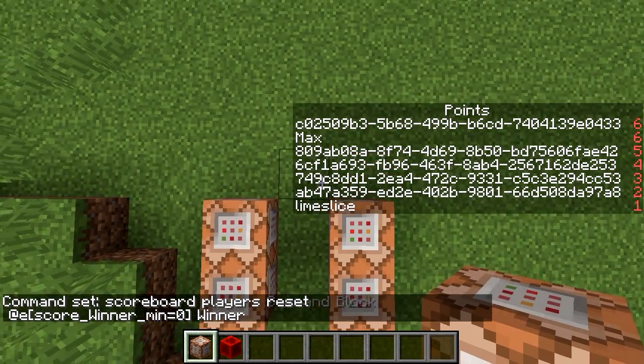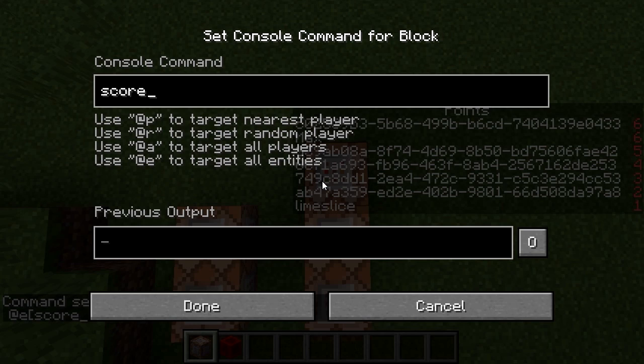We want to get the new winners. If we have old winners, we're going to get rid of those. And then we're going to do another players set @e, score points min equals zero, winner one.